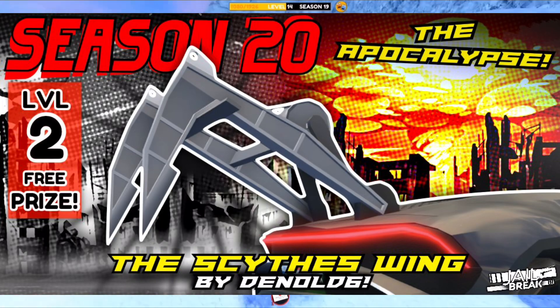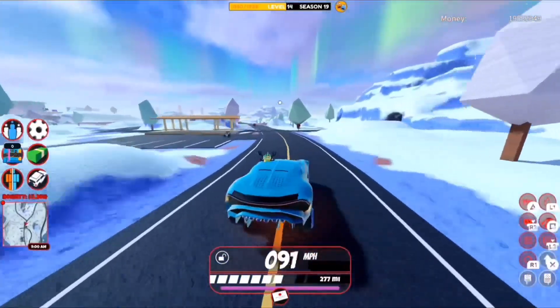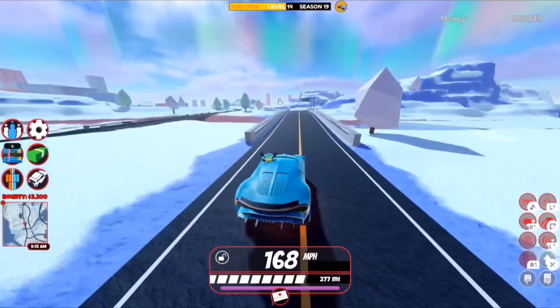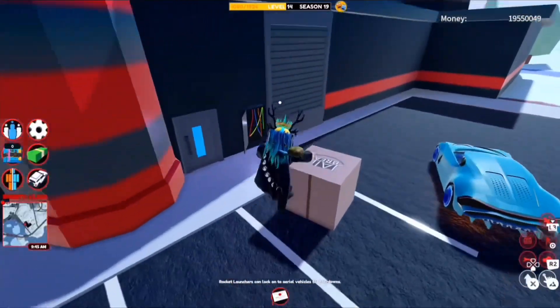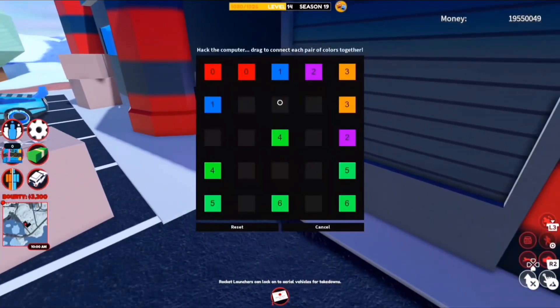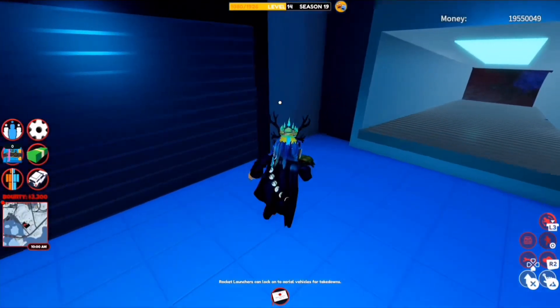The Scythe Swing is actually a pretty sick-looking spoiler for a level 2 reward. It kind of reminds me of the Rubber Wing spoiler because of the design. We've got the two scythes, and it was created by The Gnome. The Gnome and Mr. Yomo are going to have a lot of prizes mentioned in this video because most of their prizes made it to Season 20.